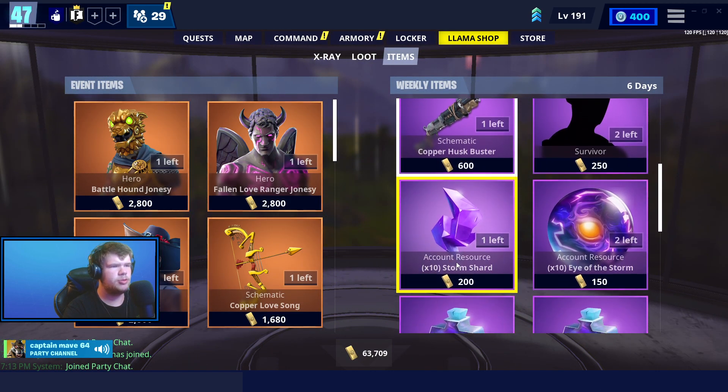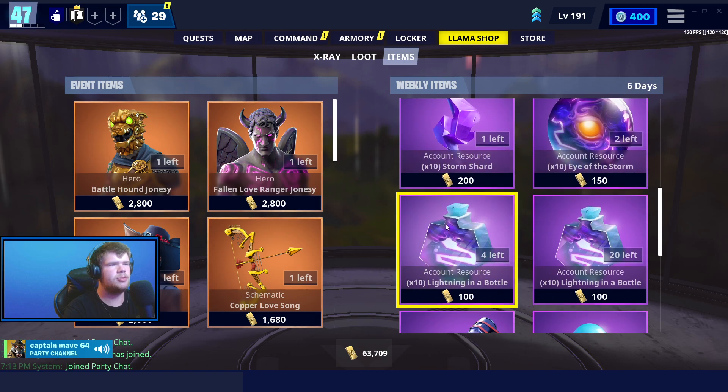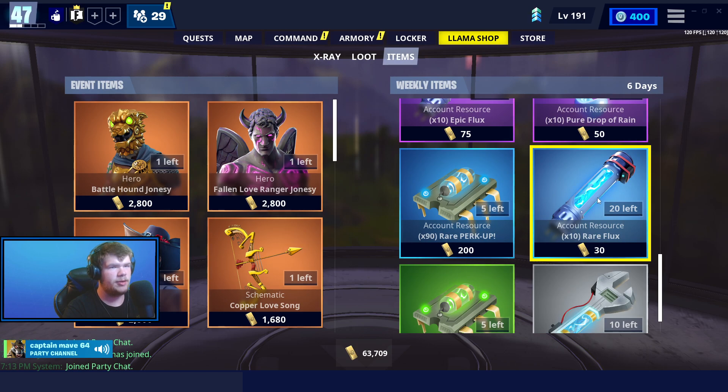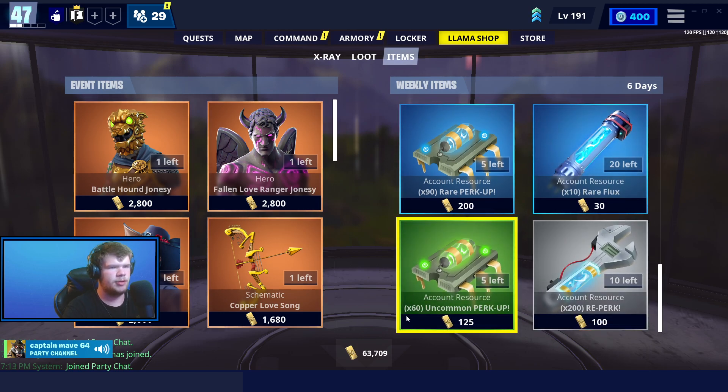Here's two survivors, Storm Shards, Ice Storm, Lightning in the Bottle, Epic Flux, Pure Rain Drop, Rare Reperkup, Rare Flux, and Uncommon Perkup and Regular Reperkup.